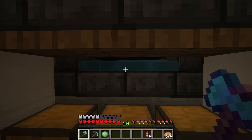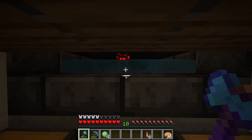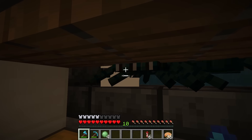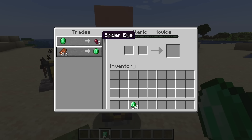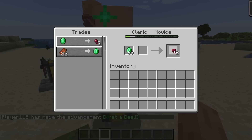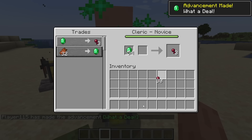Speaking of tutorials, I am definitely using some for reference, so I'll link all the resources I've consulted in the description. For spider eyes, the only natural way of providing these I could think of was to add a friendly version of a spider, but I don't want this mod to just be friendly versions of hostile mobs, so I'm going to go with a level 1 cleric villager trade instead.